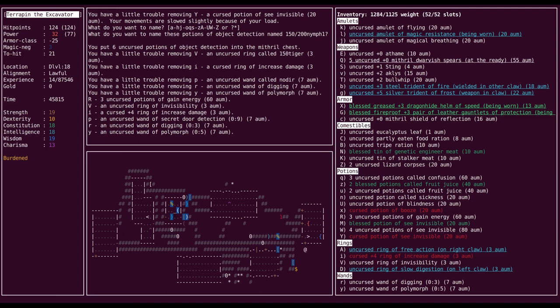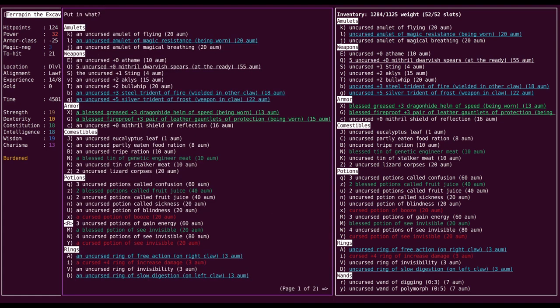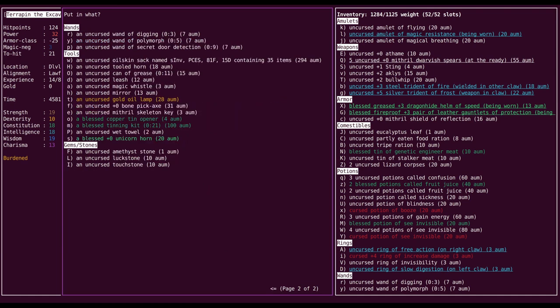Confusion, fruit juice, sickness, blindness, booze — don't want to gain energy. See invisible. And then the rings, and then the wands. Don't need any of those either.